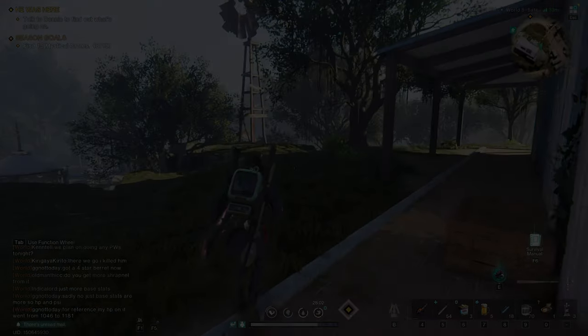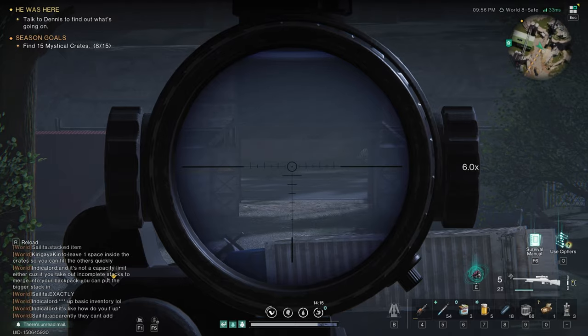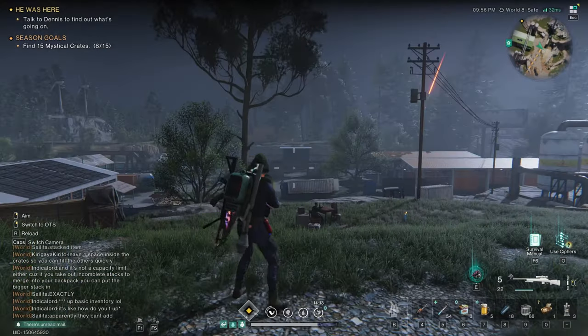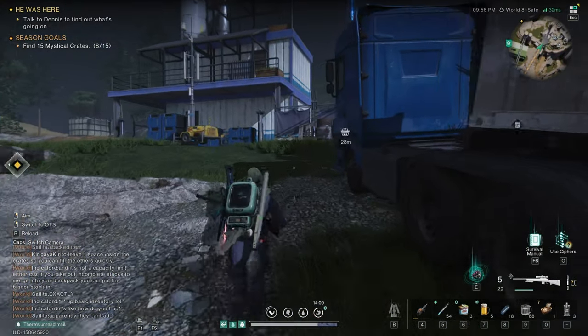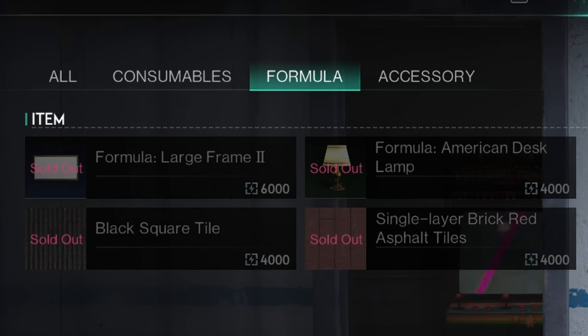Moving on — here we are now at Gray Water Camp. If you come in the main entrance and run up the hill, you will find Jonathan here next to the teleporter, and there you are.